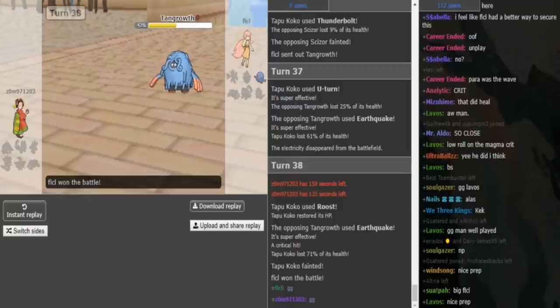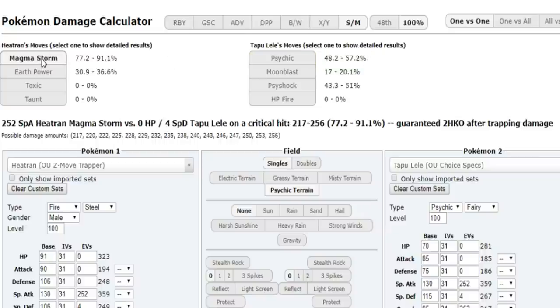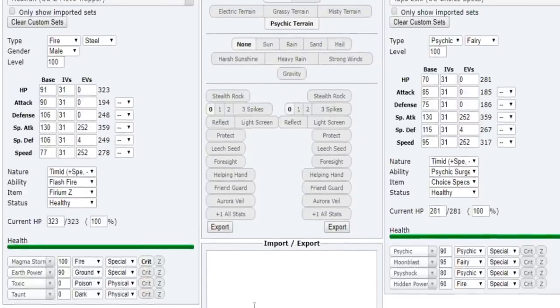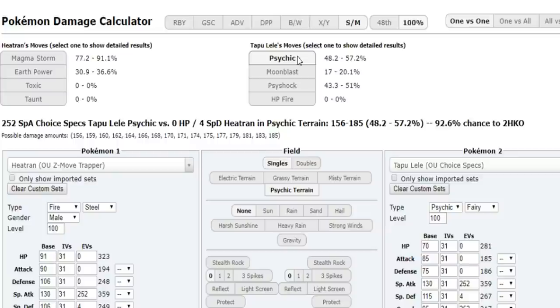Let me pull up the calc. The calc I was gonna run is the Lele versus Heatran scenario. The Heatran was at 59% and FLCL decided to go out into Tangrowth instead of Lele. Lele would have been able to do this — Psychic would not have killed the Tran but it would have brought it super low. And even if Magma Storm would have crit the Lele at 94%, it would not have killed. He needed a crit plus a high roll from Magma Storm, with the secondary effect that might not even kill the Lele. And even if Lele goes down, the Heatran is probably in range from Bullet Punch. So going Tapu Lele and clicking Psychic when the Heatran was at 59% gave him a little bit higher odds than going Tangrowth, but I think he still played it fine.